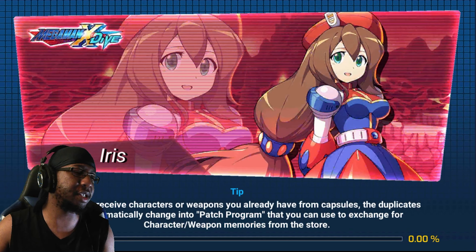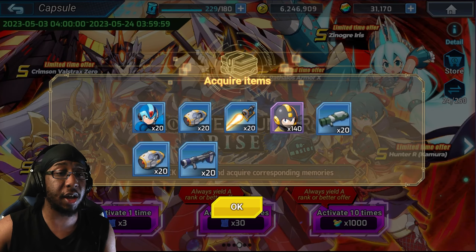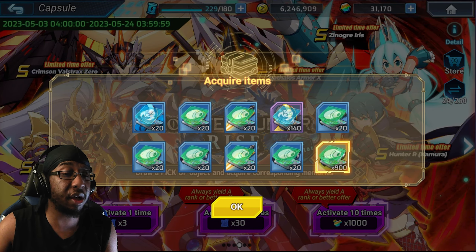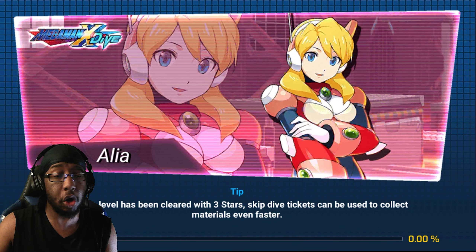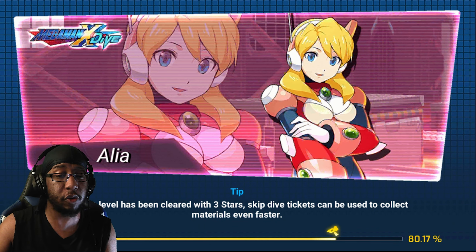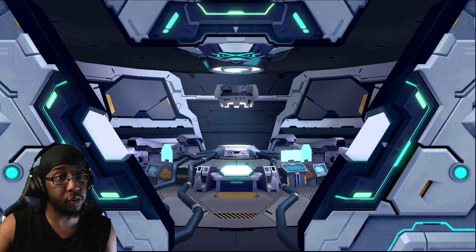Oh, explosive blower — that sucks. I would at least like a duplicate character for character patches, or maybe a weapon I don't have. Like I don't have the shark tooth anchor on this account — that's the first weapon I could think of.